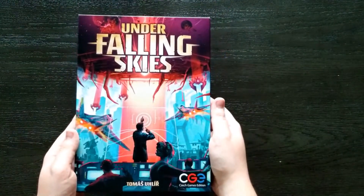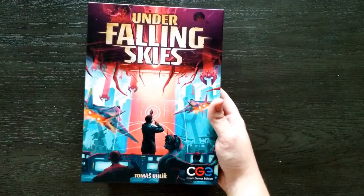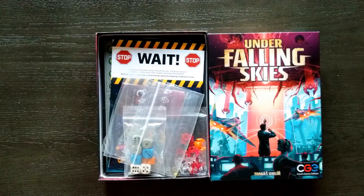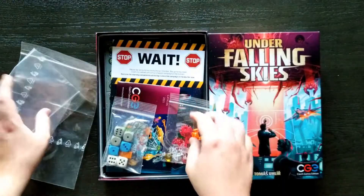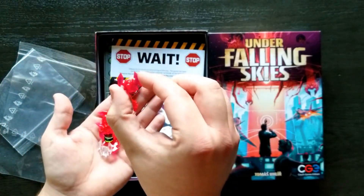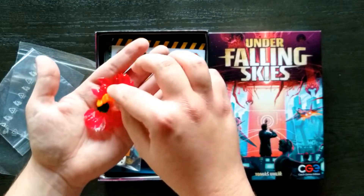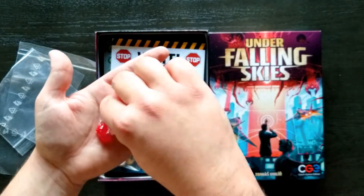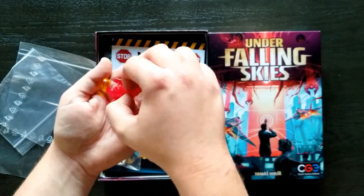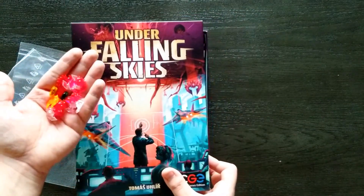A beautiful box cover. As a solo gamer, I'm always looking for a solo game with a unique or cool theme and box cover — definitely had me interested. We've got some plastic bags here with really cool plastic alien ships in all different colors: pink, white, and orange. Really cool. We've also got two little trackers that I guess will track some of your stats, and a cube. They're really cool, definitely fitting with the overall look of the game so far.